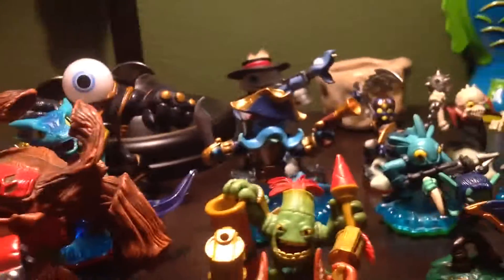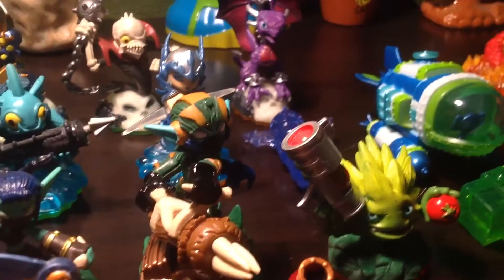Behind them we have Life, which has the same amount of figures as Water. We have Tree Rex — that's our big boy — Zook, Series 2 Zook, Series 1 Stealth Elf, Super Shot Stealth Elf, Food Fight, and the Life Hammer Trap.